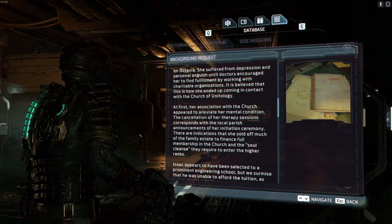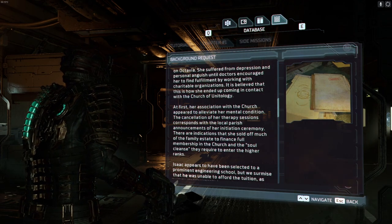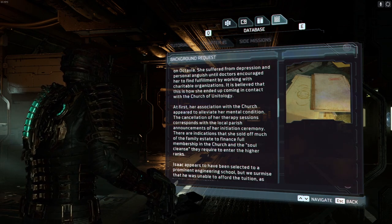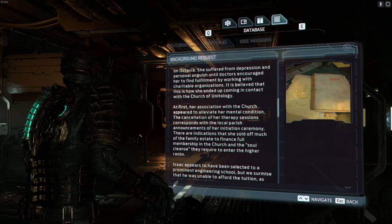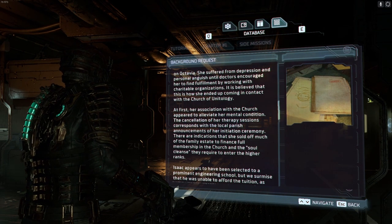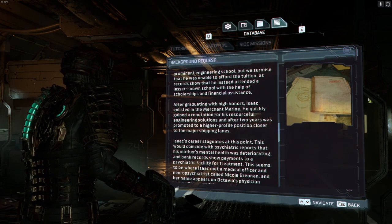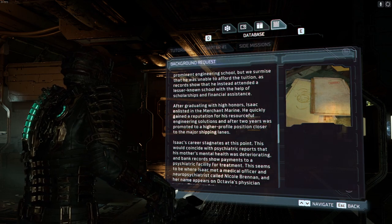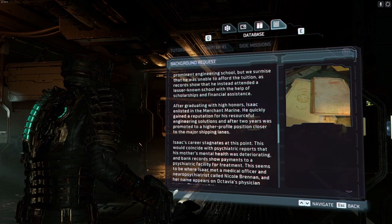Records indicate Isaac pursued studies in mechanical and electrical engineering and achieved high honors. According to medical and psychological reports, Poe Clarke's absence had a profound effect on Octavia. She suffered from depression and personal anguish until doctors encouraged her to find fulfillment by working with a charitable organization. It is believed that this is how she ended up coming in contact with the Church of Unitology. At first, her association with the Church appeared to alleviate her mental conditions — the cancellation of her therapy sessions corresponded with the local parish announcement of the initiation ceremony.